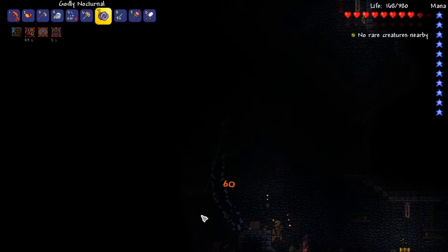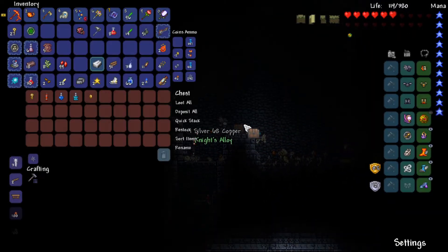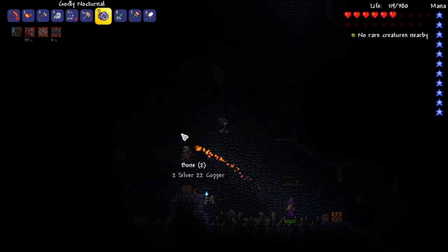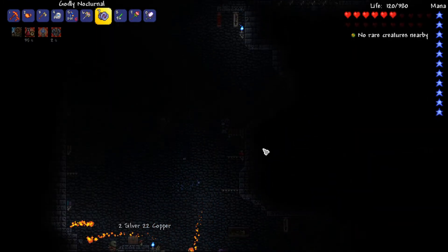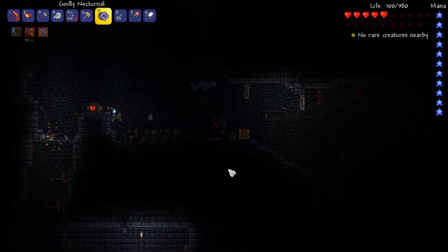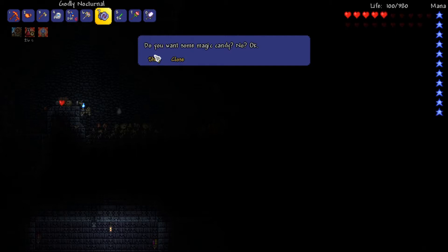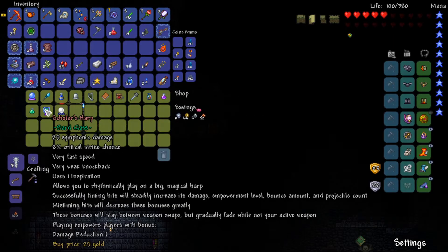I'm not exactly sure why I decided to come down to the dungeon, but I guess it was a good idea because I found the Wizard — the first hard mode NPC. He should have a lot of good things to sell and be helpful to the town.